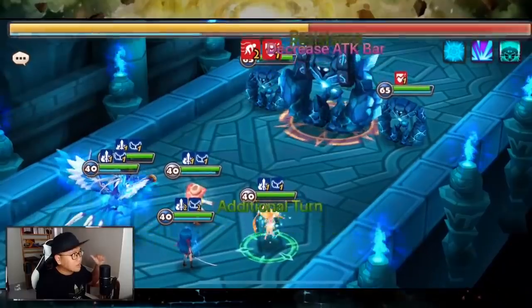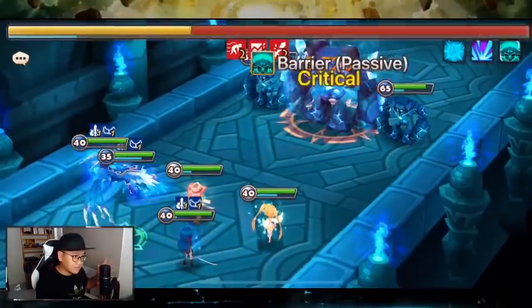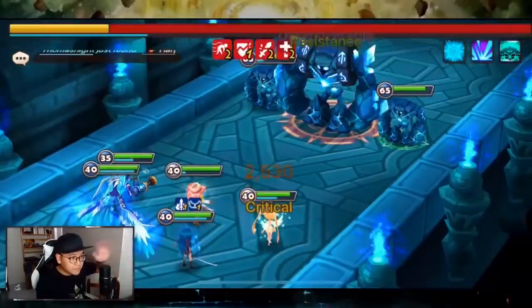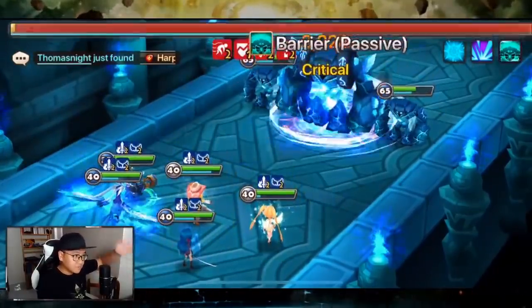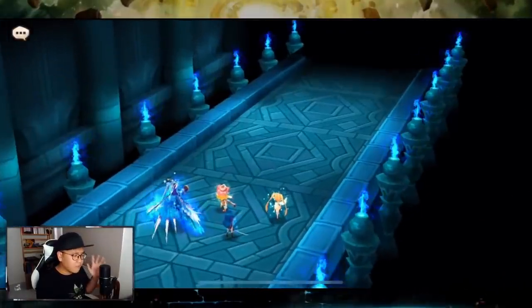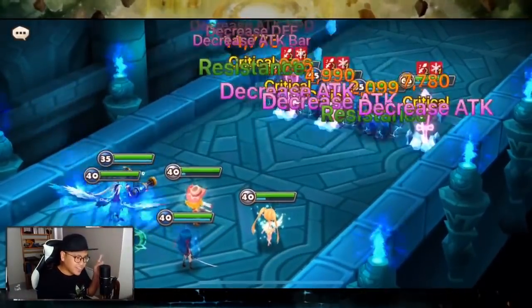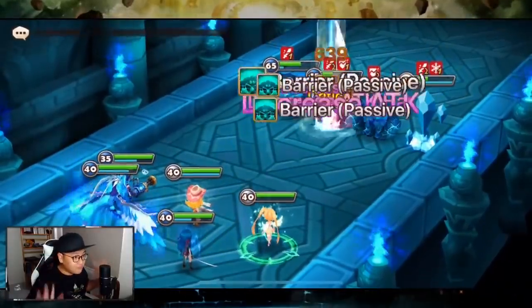You don't have to six-star Bella, you don't have to six-star Bernard to make the first GB10 team work. If you want to see what my first GB10 team looked like, check the older episodes — I think it's episode three. As long as I can get decent runes on my support, I can start moving toward a triple damage dealer team in the future — I may want to take out Fran eventually.